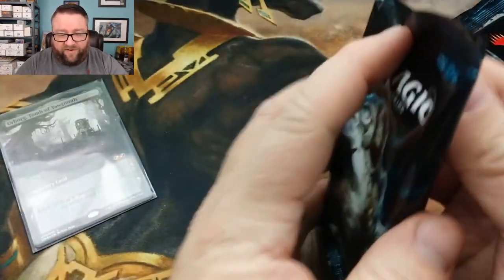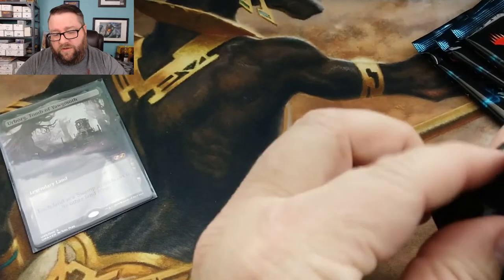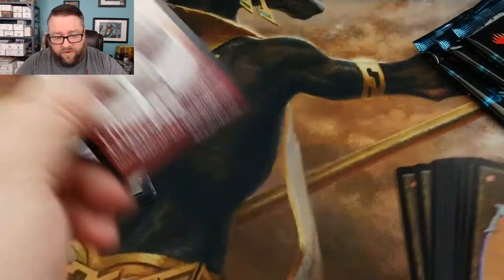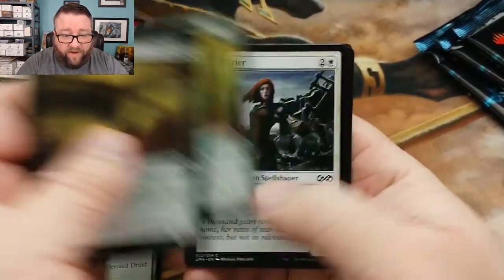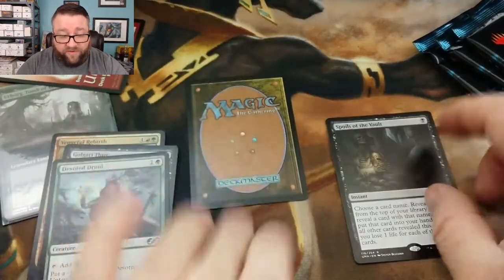Now let's see what kind of good stuff we can get out of these packs right here. Token, foil, rare. All right, we got Vengeful Rebirth, Golgari Thug, Devoted Druid. We'll just kind of take a quick peek at what we got going through here. Our rare is Spoils the Vault, and our foil is Nightbird's Clutches.